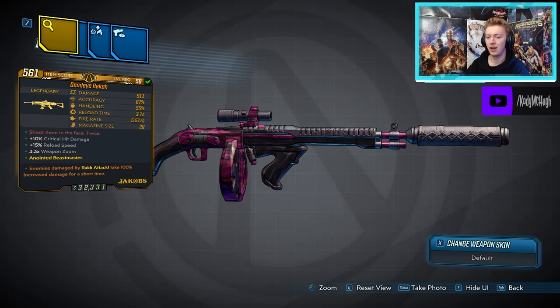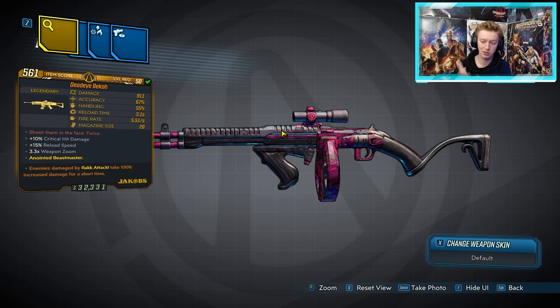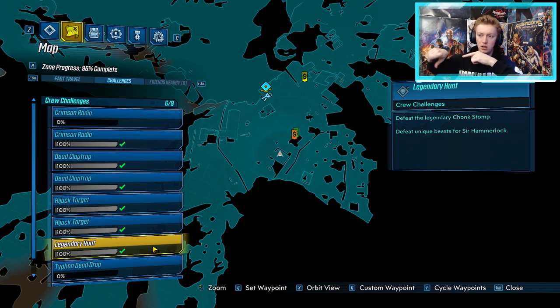Next we have the Bekah Jacobs Assault Rifle. This only comes in non-elemental — no elements whatsoever. It comes with anointments but is not in the world drop system, and there is no dedicated boss farm — the only way to obtain it is by completing all of the Hammerlock Hunt side missions. Almost every map has a crew challenge boss for the Hammerlock Hunts — they're beasts you have to take down. Complete all of them and you'll receive this as a mission reward sent to your mail from Sir Hammerlock. To find the hunt locations, go to each area, open the challenges tab near the Fast Travel, and look for a skull icon on the map indicating the crew challenge boss location.